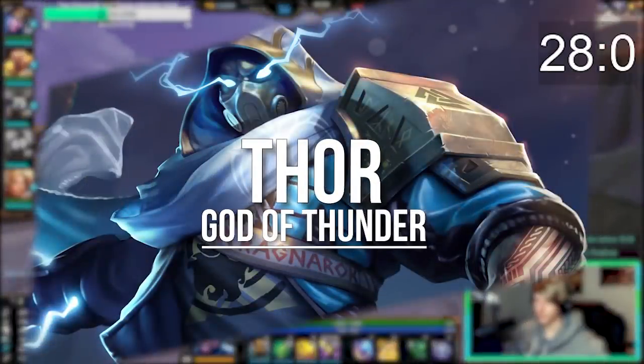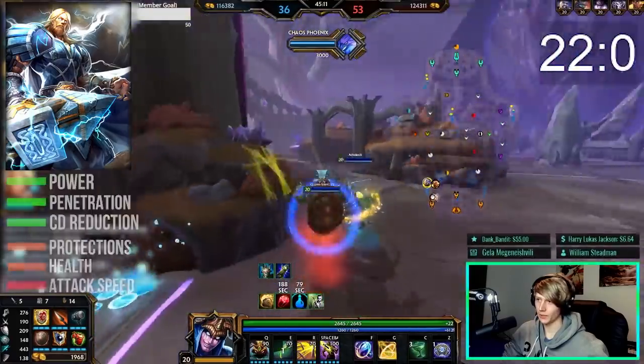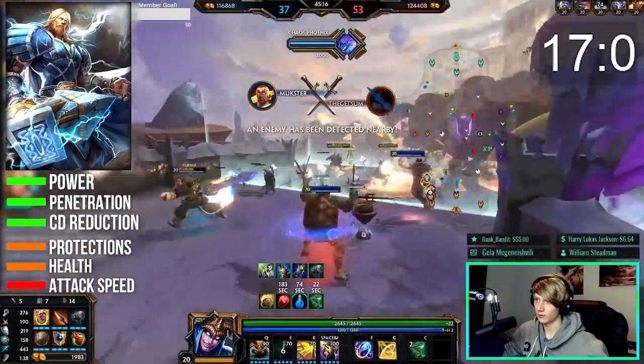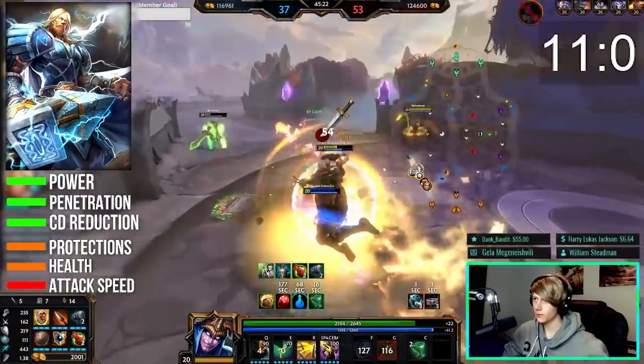Thor is an all-round ability-based assassin with good single target damage, decent AOE, solid CC, and great mobility. Because of this, he is one of those assassins that can build full damage with power, penetration, and cooldown reduction, or go into more defense and health — it depends what you want from him. Watch out for Thor's global mobility, double tap, and stun lock combos.